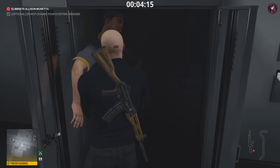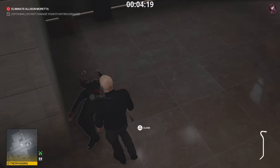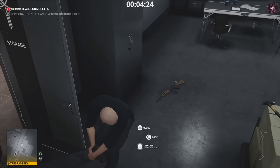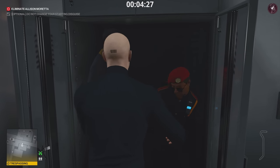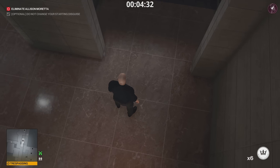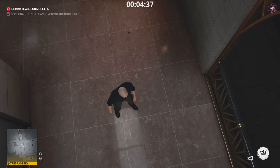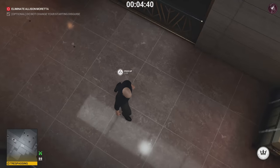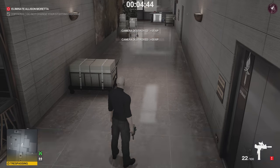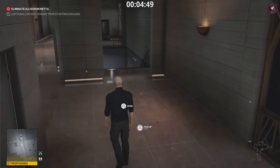Once you've hidden the janitor's body, go back outside, grab the other guard, and hide his body too — also drop the rifle in that room to get it out of the way. Now we're going to use all our coins to our advantage. Place a coin here and another about a square-width apart. Be careful of the camera in the corridor — you might want to shoot that out with the suppressed SMG.